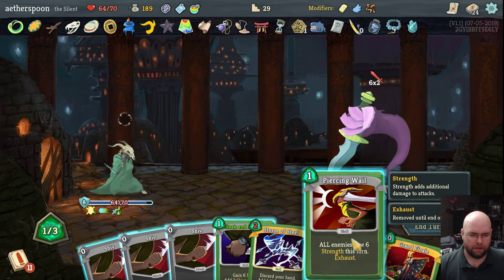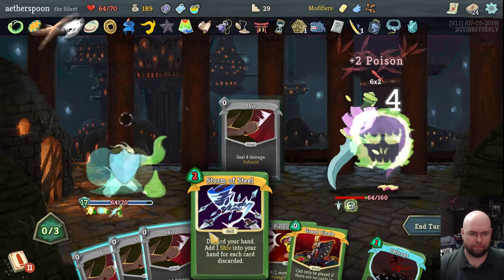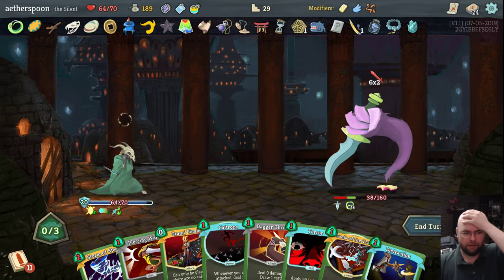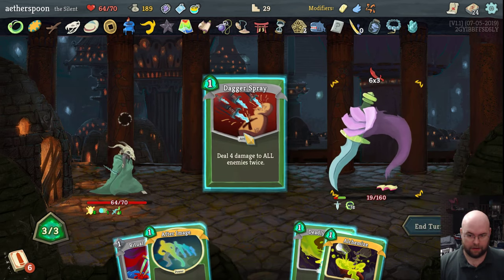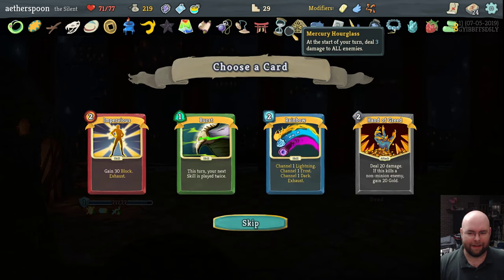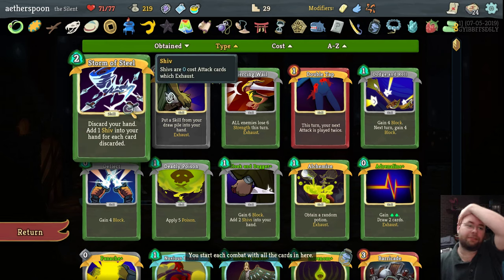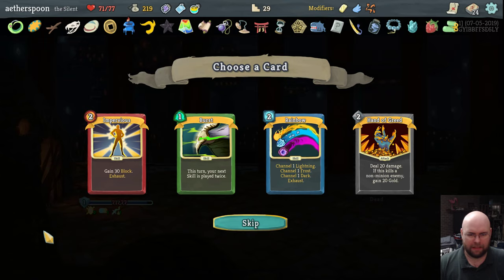Masterful Stab. This will actually get me enough block where I don't need to use the Piercing Whale, and I would rather use more shivs anyway. You see what I mean by this deck being so weird. A couple of battles ago, right before I started recording, I actually got into an infinite loop, which is new to me. Running Storm of Steel twice would be absolutely hilarious, but really it's just Adrenaline and I don't think that's worth it. I think I'm going to skip this one, actually.